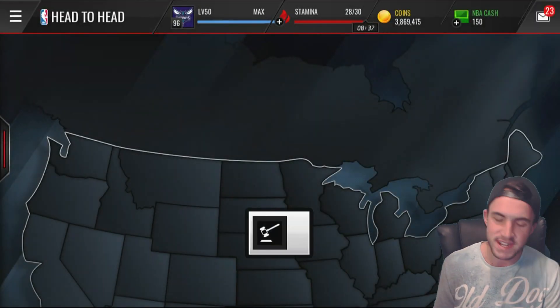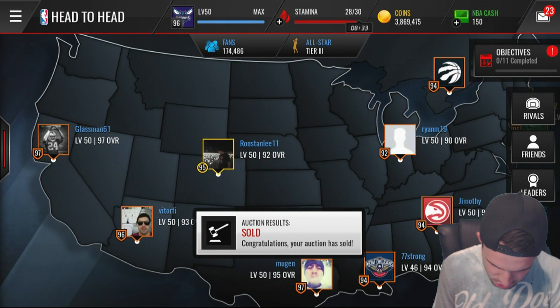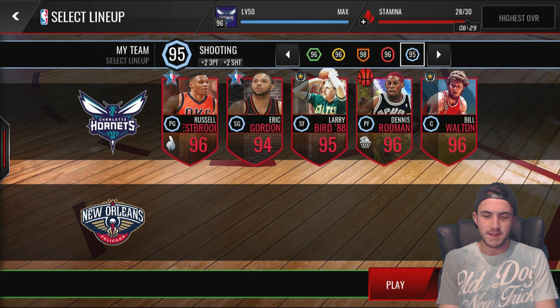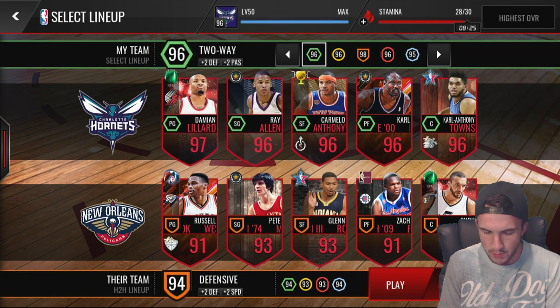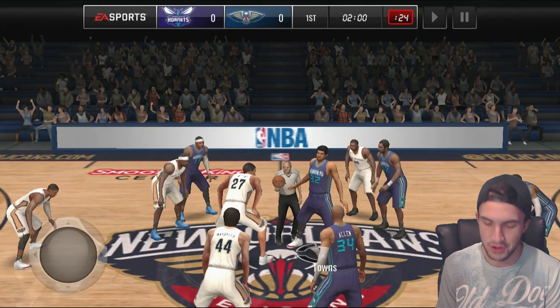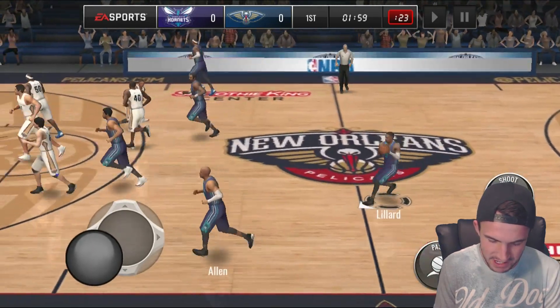Steph Curry does have a 99 three-point stat because of the boost from Russell Westbrook, so it should be a pretty interesting matchup. We went against a 94 defensive lineup and will do it again. Ray Allen — can he beat 20 points? The only way is if he doesn't step on the line and gets 21, which is still very unlikely.